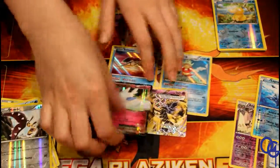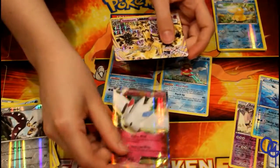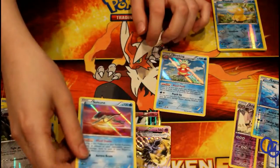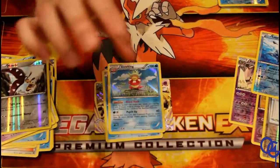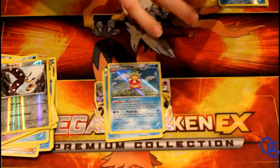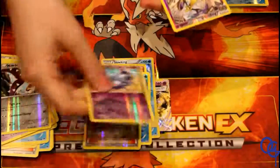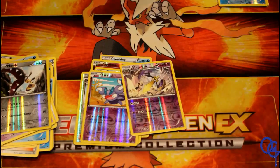Let's look at what we got. We got a Togekiss EX, which is a very awesome card. Got a Trevenant BREAK — sadly the only BREAK we got, but it's okay, not mad. Suicune Holo, Slowking Holo. And then we got a bunch of reverses: Spiritomb Reverse, Slurpuff, Misty's Determination, Skorupi, and Exeggutor. And I'll see you guys next time. Bye!